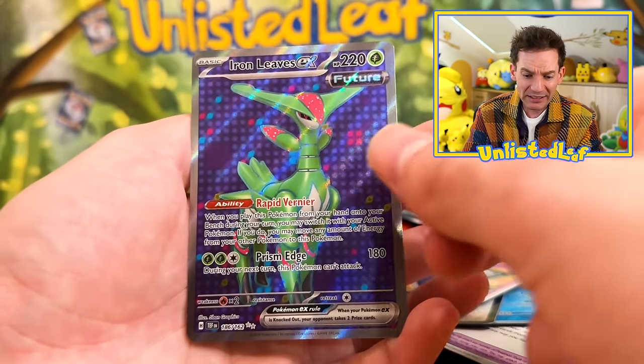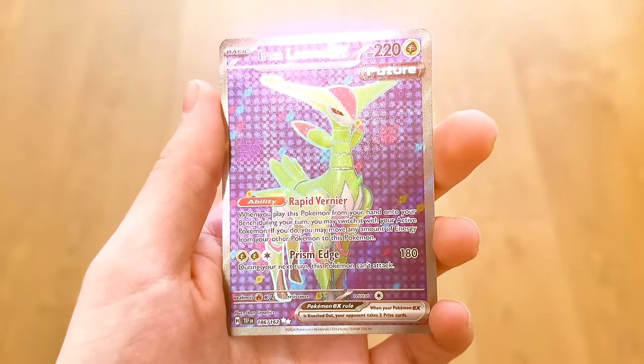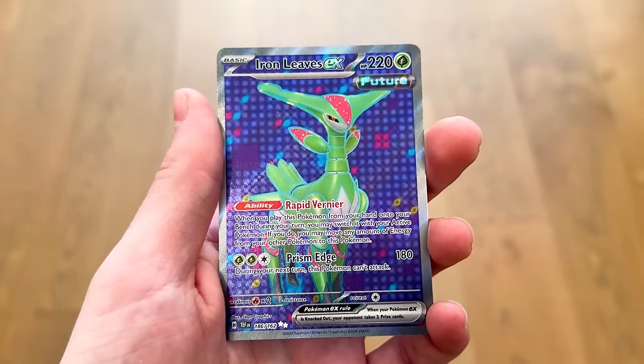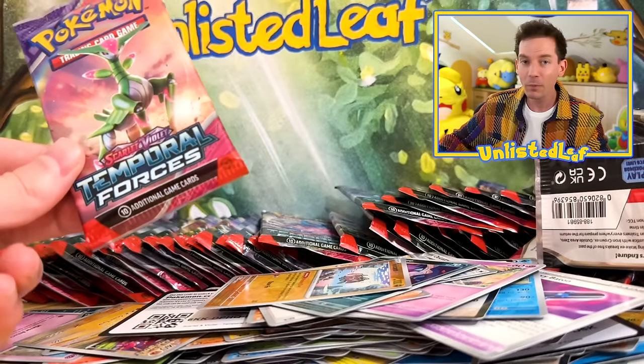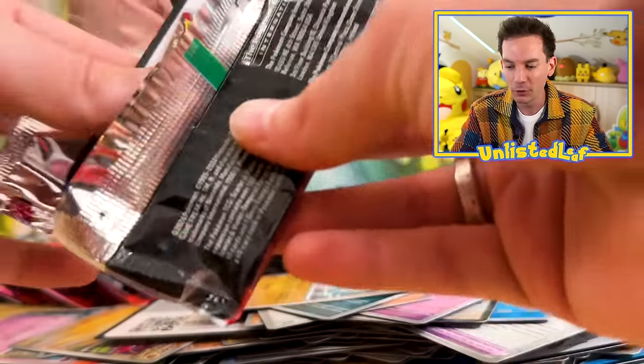No way — it's a double! It's awesome because it's the Iron Leaves version. I thought this was Iron Crown again. Unlisted Leaf pulls Iron Leaves EX full art — put that one with our Uri full art. We're doing well, very happy with our pulls so far.